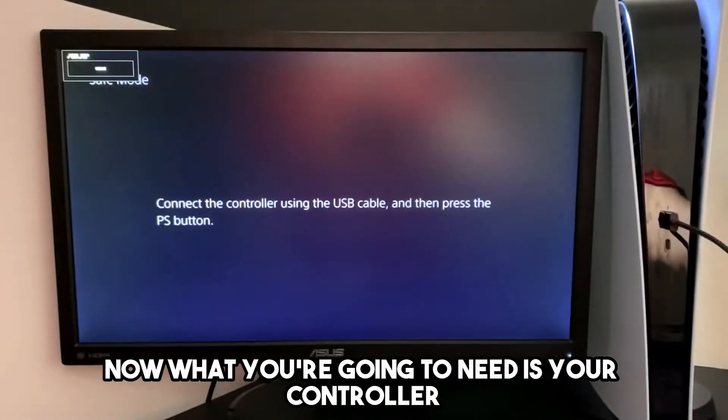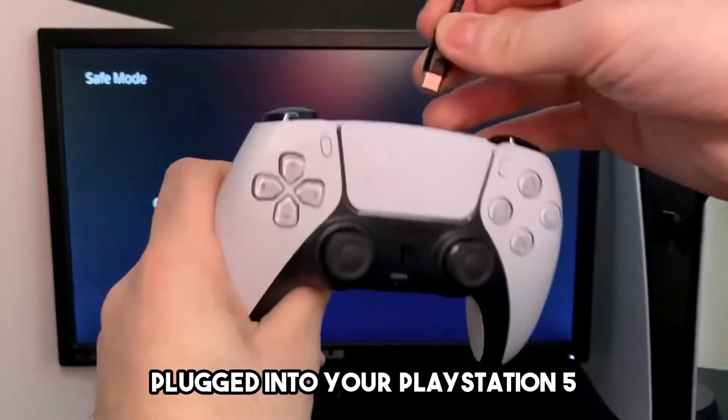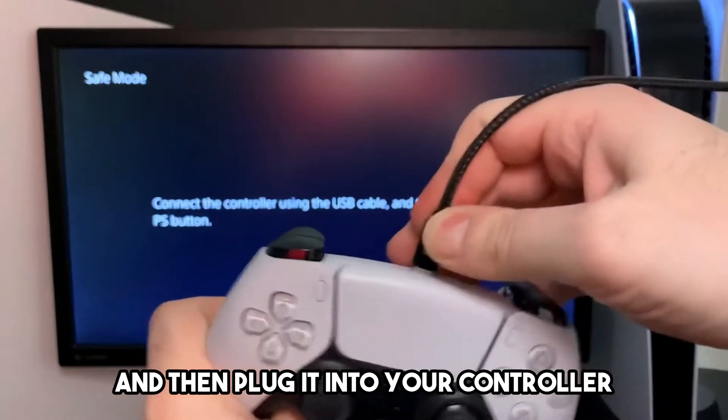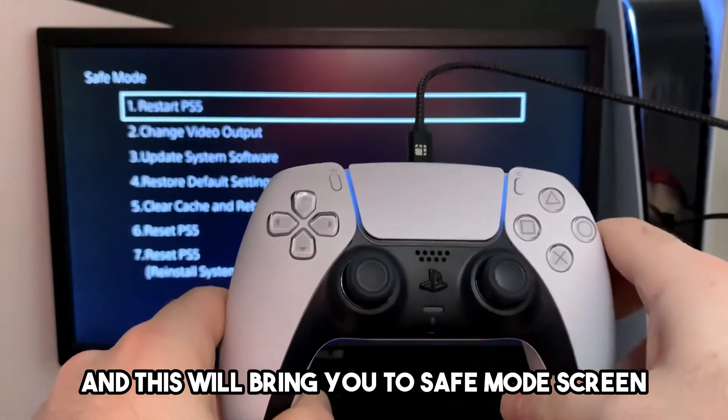Now what you're going to need is your controller, and you're going to need the USB cable plugged into your PlayStation 5, and then plug it into your controller. Press the PlayStation button, and this will bring you to the safe mode screen.